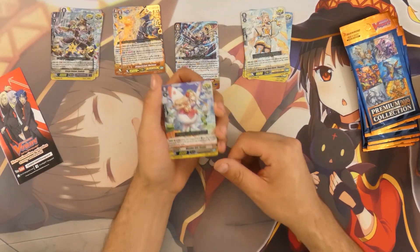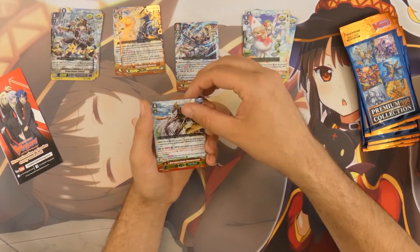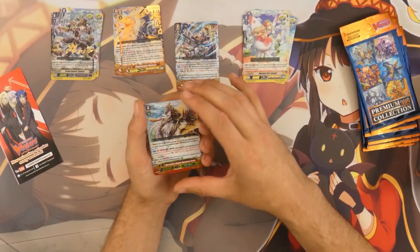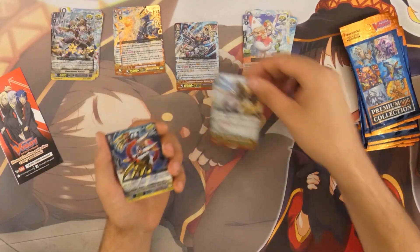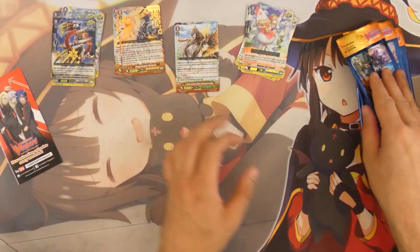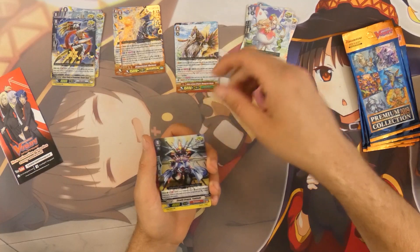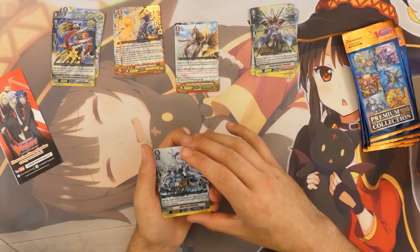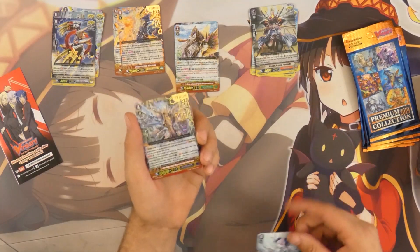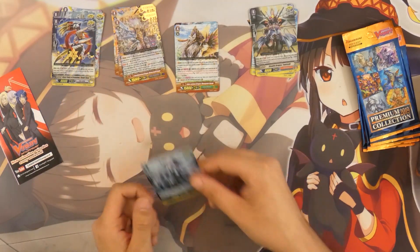The next pack we got the one for Oracle Think Tank, then we've got the one for Great Nature — very interesting, one of the few cards that incorporates the new V-series mechanic into their own strides. And for the foil trigger we've got the one for Link Joker — very interesting art. Then for the next pack we've got the one for Nubatama, the Shinobi — really dig this design. Then we've got the foil crit for Banshee, and then — yes! We've got the hot stamp version for Gear Chronicle! This is what I want to see. This is a pretty good pack.